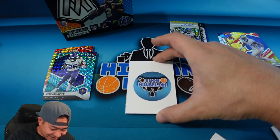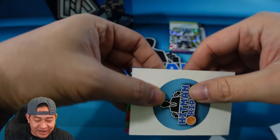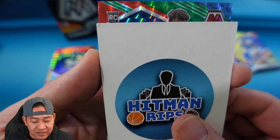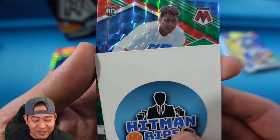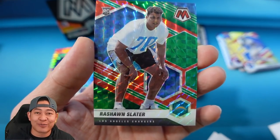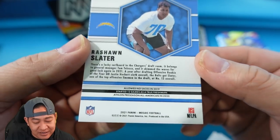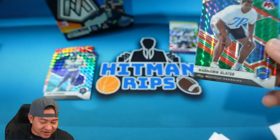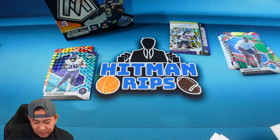The last card looks like a red and green rookie — no helmet. That's Rashawn Slater! At least that's a PC card — Rashawn Slater going to the Pro Bowl for my Chargers. That one is not numbered, so Rashawn Slater on the base there at the end.